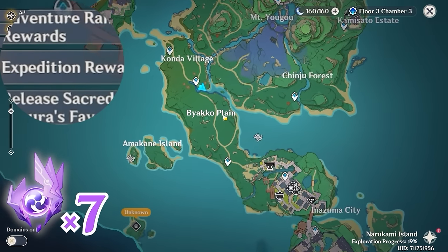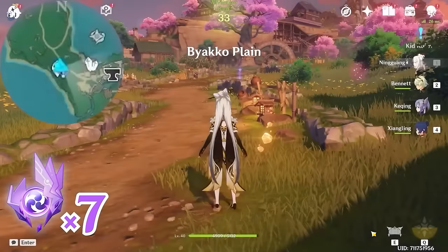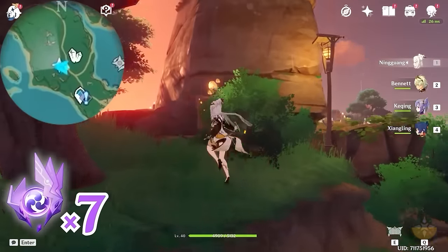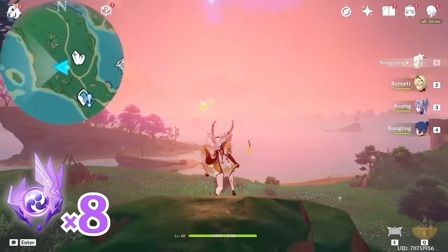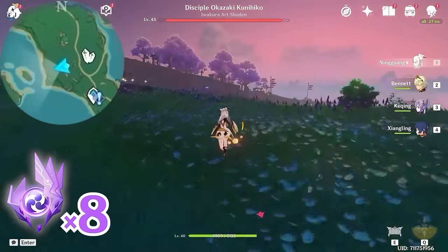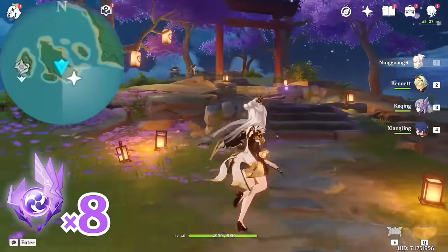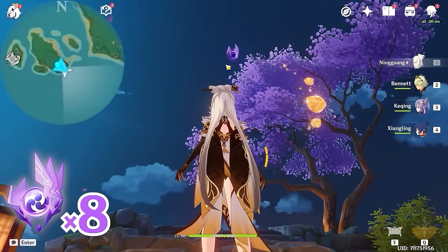Then let's teleport to this waypoint, and let's head towards northwest, upper left on the minimap. We're going to climb up on this rock. After that, let's head towards west, left side on the minimap. Let's climb up here and follow the path. This one is floating near the tree, so let's climb up and get it.